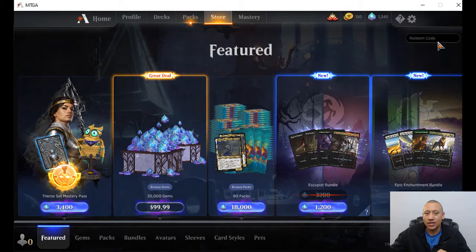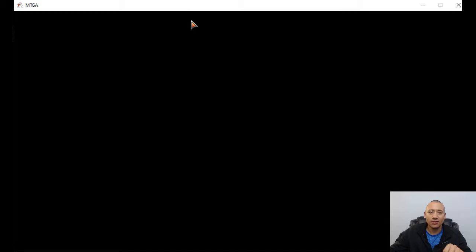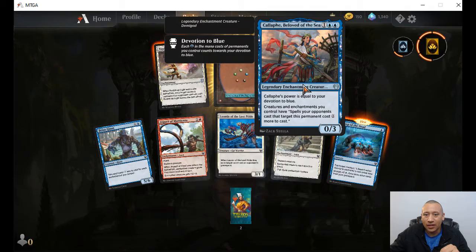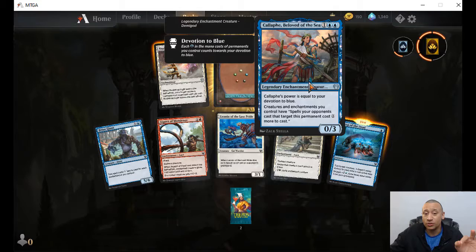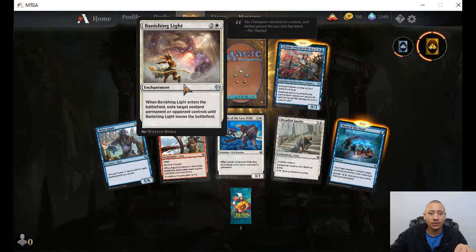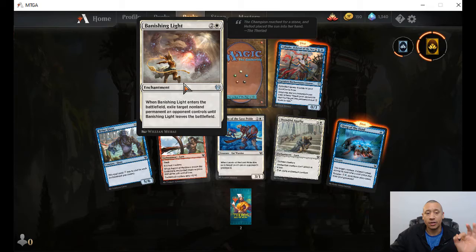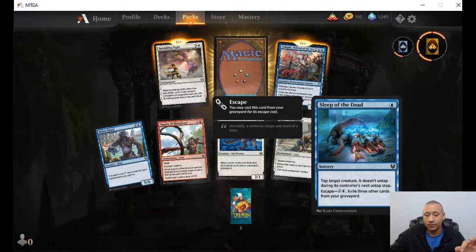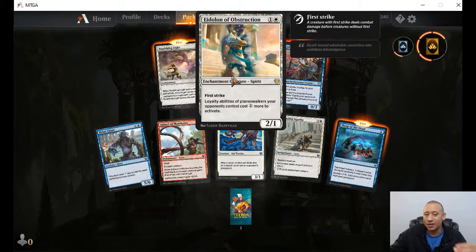Don't forget to get those. While we're in the pack-opening mood, let's go ahead and crack these bad boys open. Calafi, Beloved of the Sea — two blue, one white, one colorless. Power equal to devotion to blue. Creatures and enchantments you control have: spells your opponents cast that target this permanent cost one more to cast. Banishing Light — two colorless, one white. When it enters the battlefield, exile target non-land permanent an opponent controls until Banishing Light leaves the game. Sleep from the Dead — tap target creature, doesn't untap. Our rare — and we've seen that one, Eidolon of Obstruction again. Making people pay a little bit more to use their Planeswalkers. Planeswalkers are taking a hit — I don't think we've even seen a new one in this set.